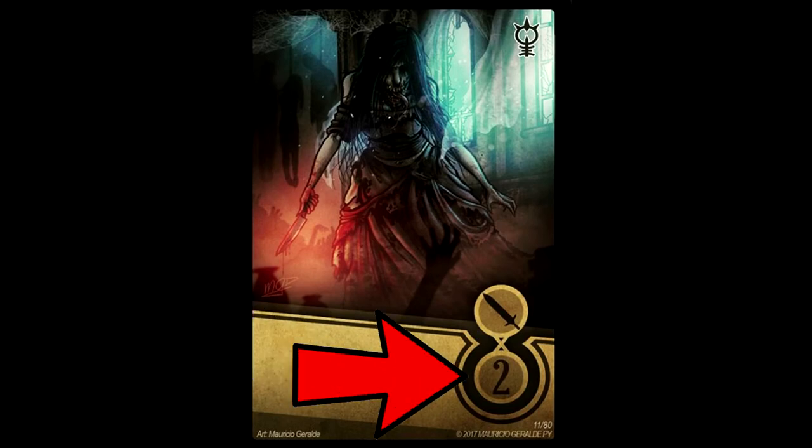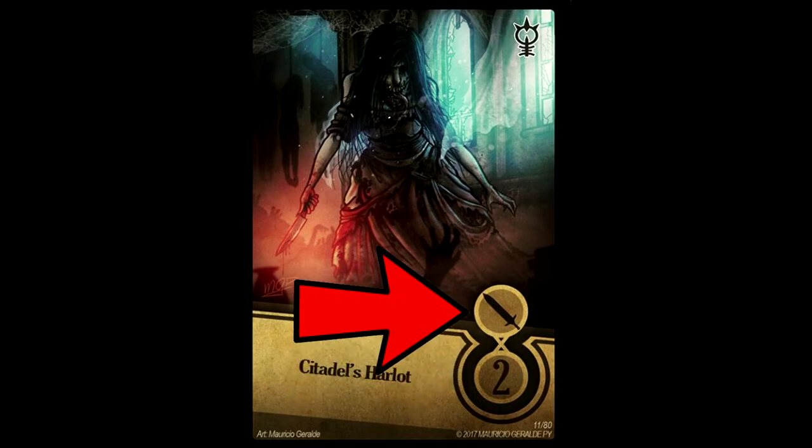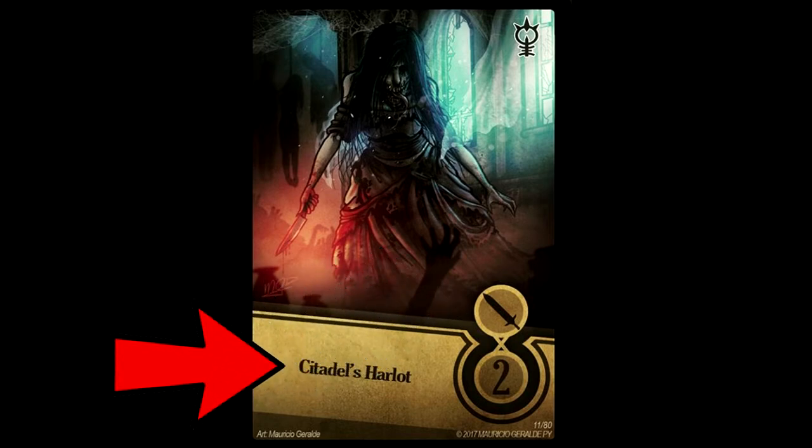Combat cards will have a number right here to show how much power they're worth. Above that number is a symbol representing the card's class. This dictates where the card is allowed to be played on the field. The last thing a basic combat card will have is its name.